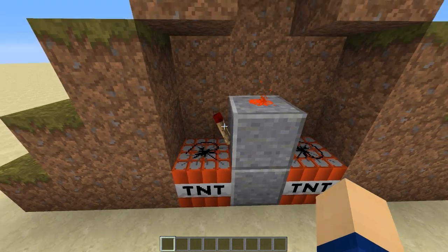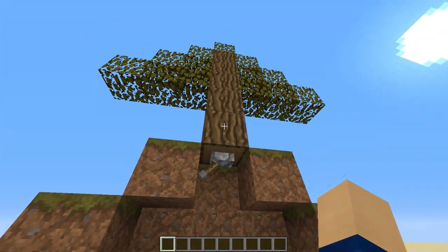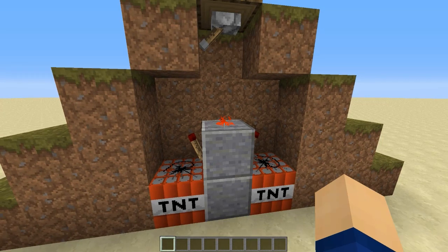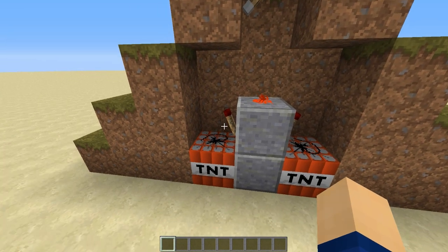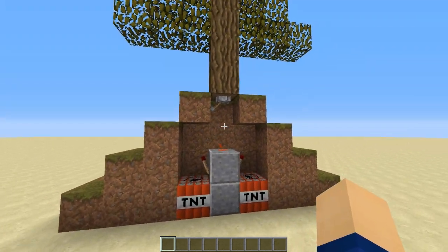This will cause these redstone torches to be off, and then once this tree log is punched out the power is blown away — it is gone and those torches will go on again.